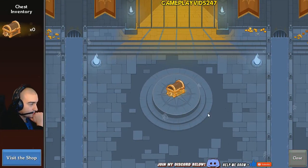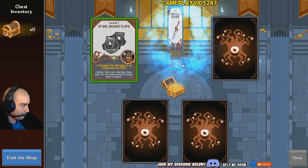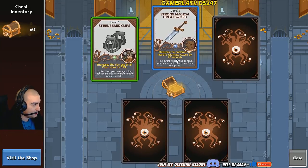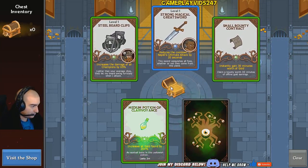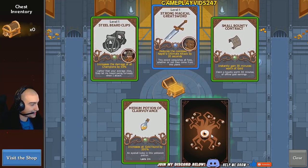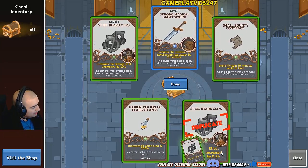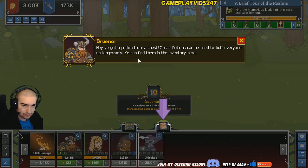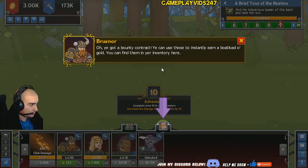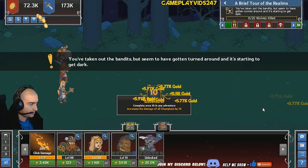He's got a chest — going to give us five different cards to choose from. Healbeard Clips: increases the damage of all champions by 65%. Strong Magical Greatsword. Nâil's ultimate attack cooldown reduced by 20 seconds. Nicely gained 30 minutes worth of gold. Medium Potion of Clairvoyance: increases all gold found by 200% in the last two minutes. He's got some duplicate gear in that chest — duplicate gear makes the item you already have more powerful, increased effect by 0.2%. I'll take that, thank you very much. He's also got a potion and a bounty contract — just gives me gold.